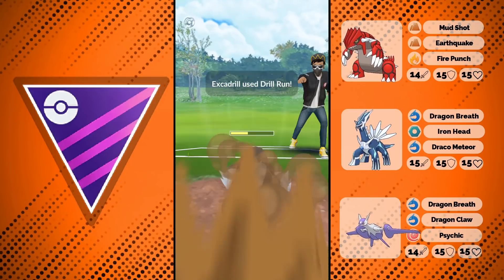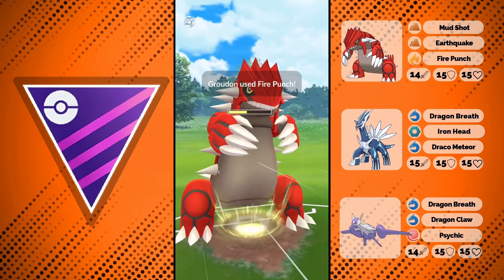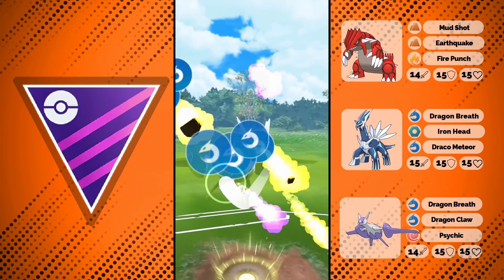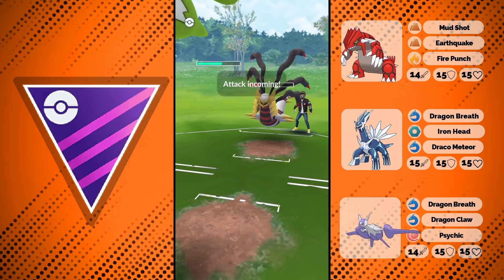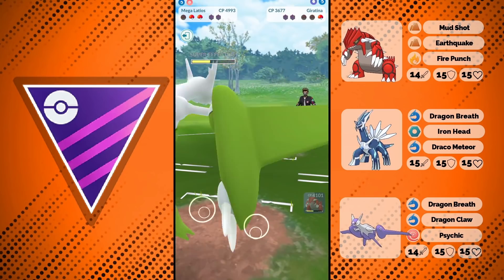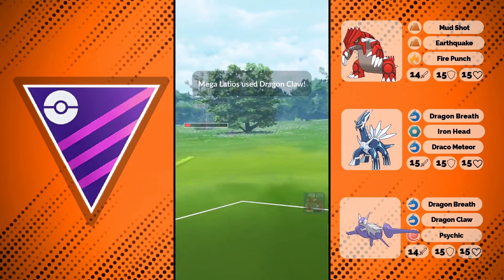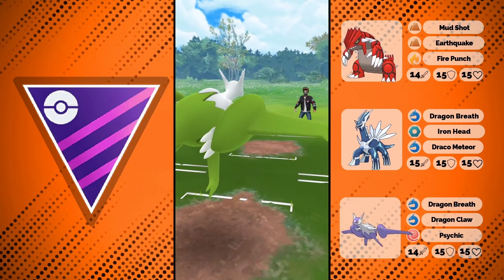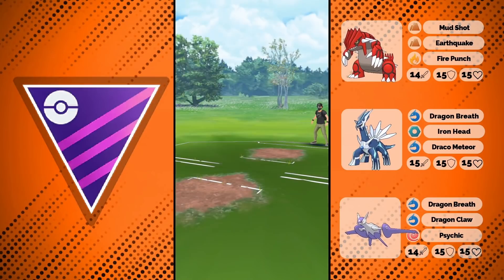My opponent goes for the bait move as we shield up, then we farm up a bit more with Fire Punch and KO it. We stop immediately, but they've changed their team — now there's Dialga in the back, which is actually one of the best counters for Mega Latios. They swap to Giratina and we farm down. We go for Dragon Claw against Dialga, which does nearly half health — insane. We finish off Dialga with one more Dragon Breath. Good game.